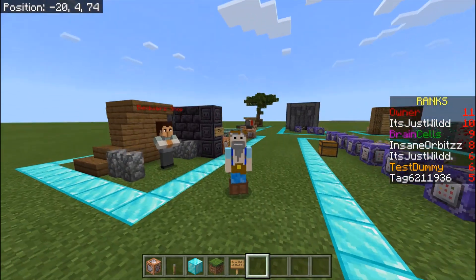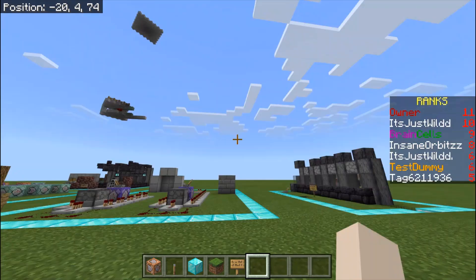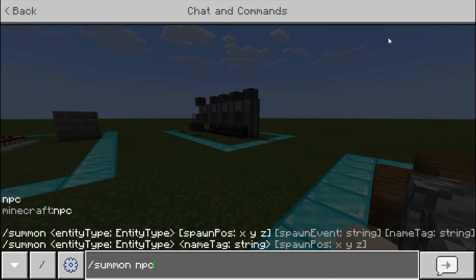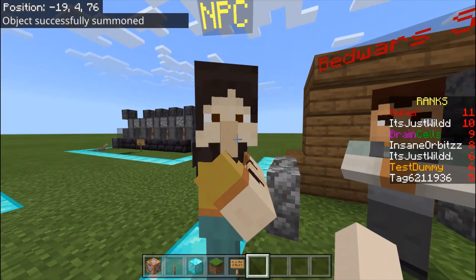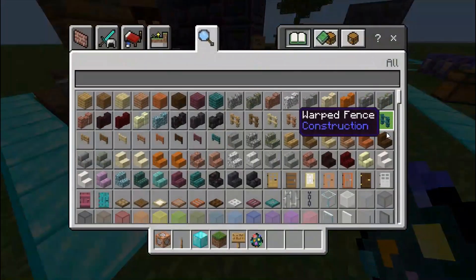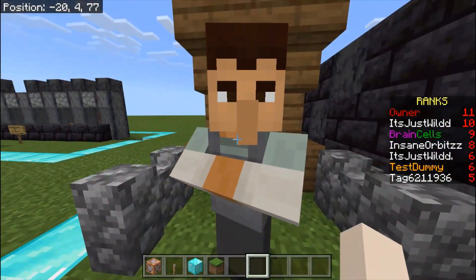So what this is — it's an NPC. You get one by doing slash summon NPC, and then you get one. You can customize it. You can pick-block it to get a spawn egg, and if you can use pick block on your device, you can spawn them in. That's it for that.